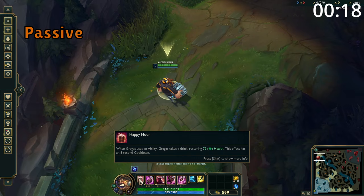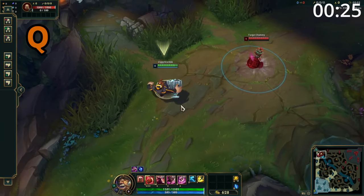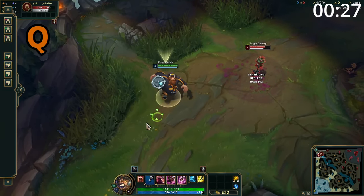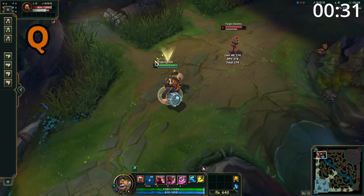Gragas' passive is that after using an ability, he takes a drink, restoring some health. Gragas' Q throws a barrel into an area. This will build up damage and a slow over 2 seconds, and after 4 seconds it will detonate automatically, dealing damage and slowing all enemies hit. This can be detonated early by pressing Q again.